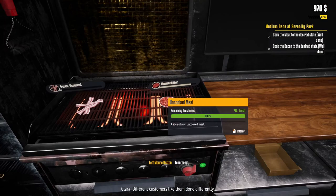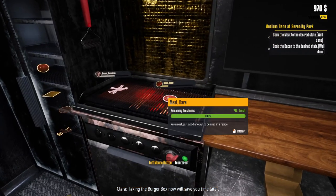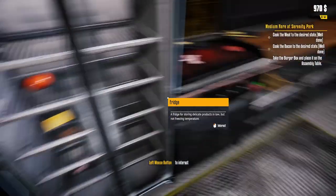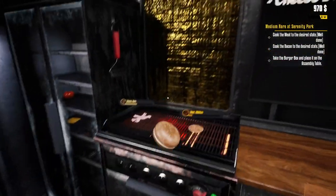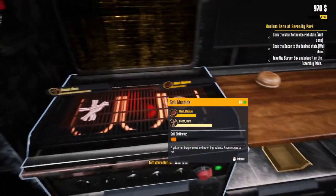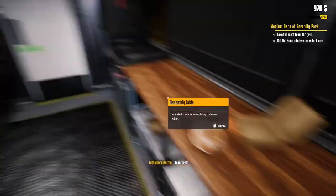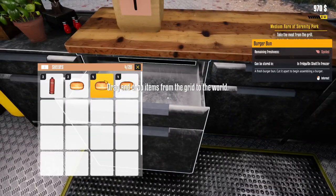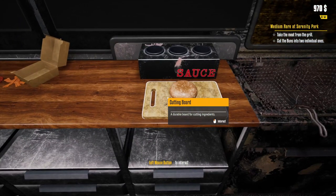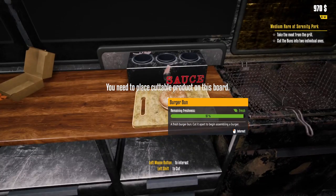Where did I store my gas bottles? Oh, these are gas bottles — I thought that was ketchup! It's massive. Hopefully this will outlast me for a couple burgers. Alright, patty — we'll just throw you on here. We also need bacon — different customers like them done differently. He wants a cheese bacon burger, well done. He also wants toasty buns, so let's grab some buns. Oh my god, I'm already overwhelmed doing just one order.